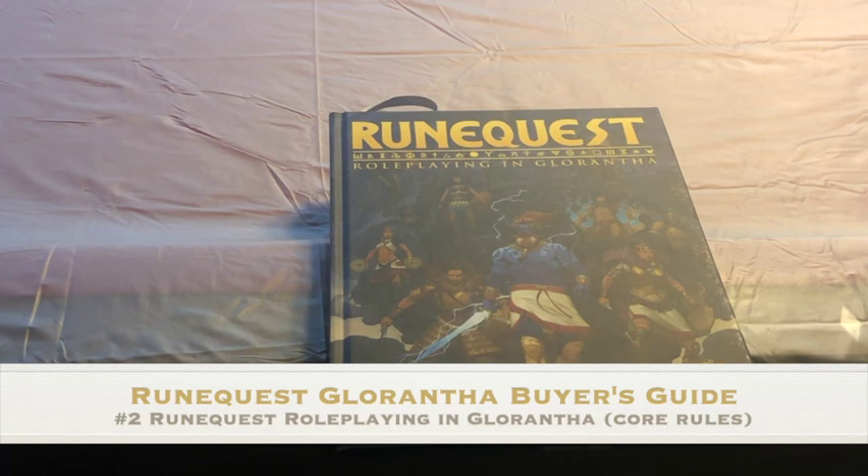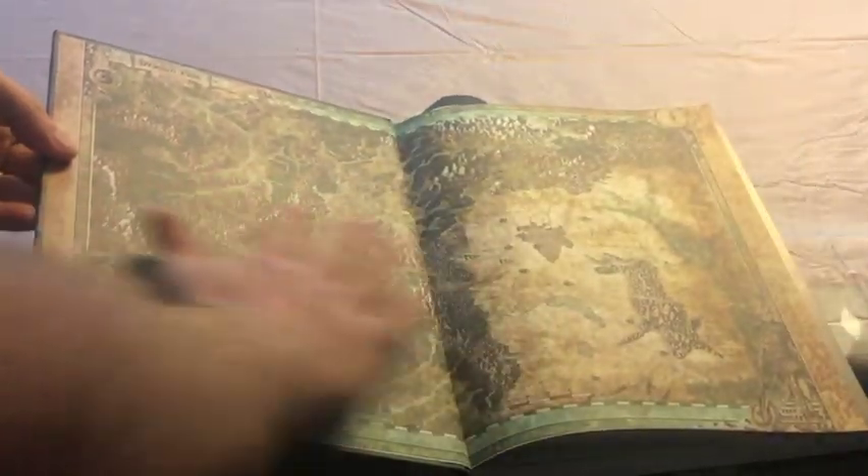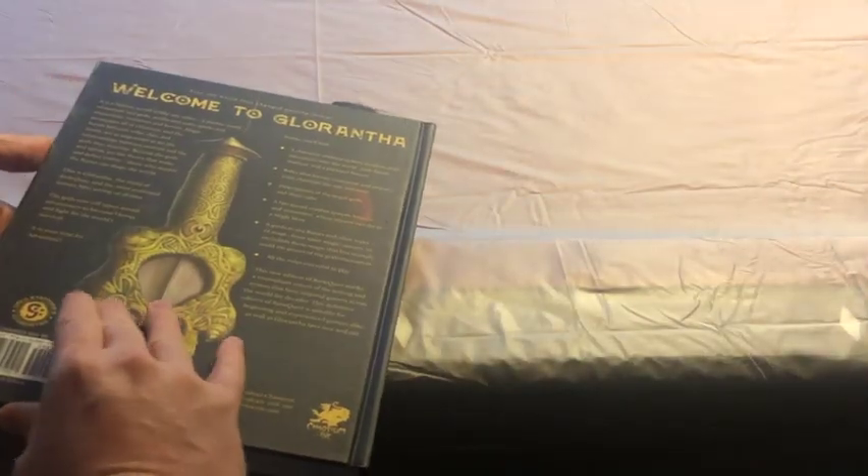You bought the starter set, you love what you're seeing, but now you've decided you want to have the full RuneQuest experience. Where do you go next? Well, the next stop is going to be RuneQuest Roleplaying in Glorantha. This is the core book for this version of the game. This book is about 445 pages long. It is typical Chaosium quality — you get the ribbon, you get the smyth-sewn binding, you get gorgeous endpapers. This is a map of Dragon Pass, and then on the back side endpapers you get a map of the city of Boldhome.